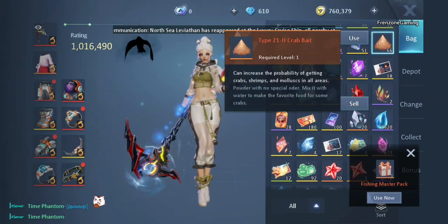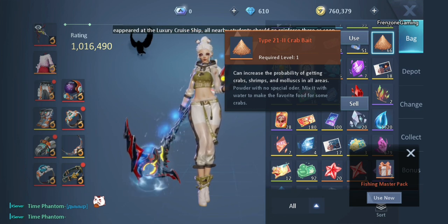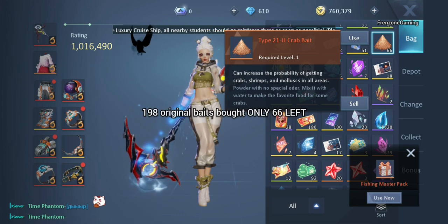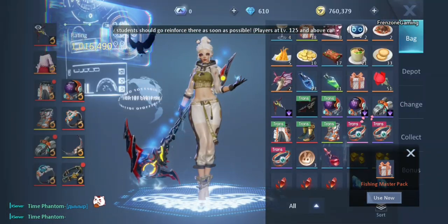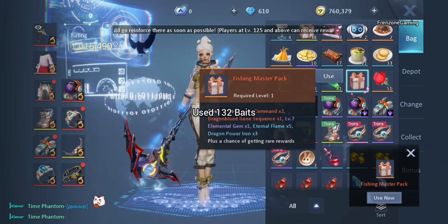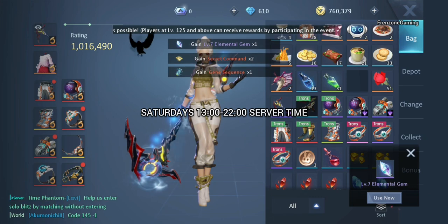It's about 15 minutes of AFK, which is why I recommend getting at least 132 baits minimum. Out of my 198 baits, only 66 were left at the end, meaning I used 132 for the entire event. Remember, the event is only on Saturdays from 1 p.m. to 10 p.m.